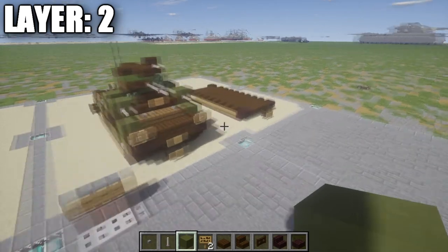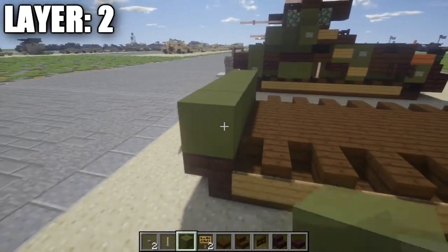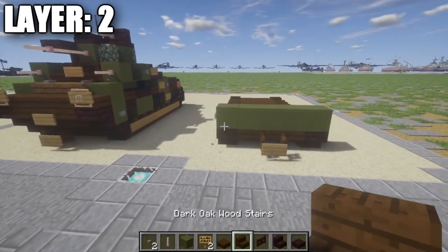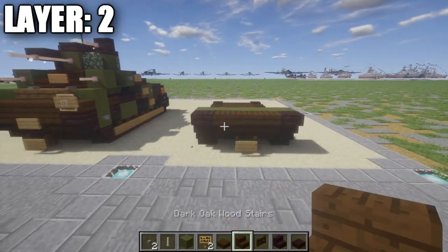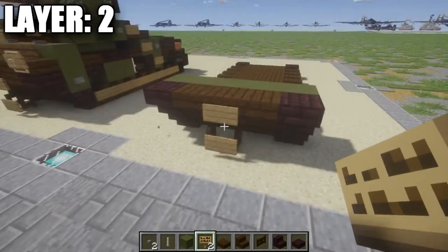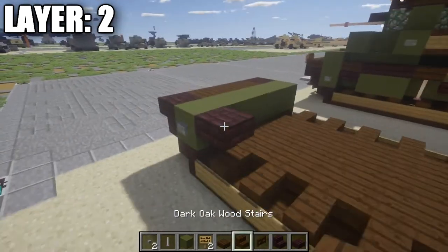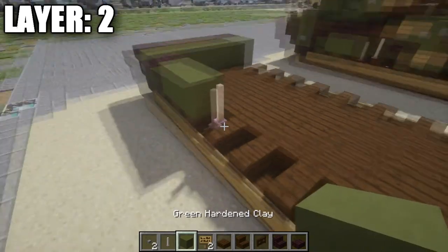Moving on to layer 2. We're going to start by going to our nether brick stairs up here in the front. We're going to place down a row of 5 green stained clay blocks, then place down a stone button on the other side of the row of 3 and continue on. On the front, we're going to place down a nether brick upside-down stair coming off the other side of that row of 5, followed by a row of 3 dark oak wood upside-down stairs in the middle. On the very center stair we'll place down a sign — that completes this front ladder for the crew to use to get up onto the tank. Going to the sides, we're going to place down a nether brick top slab, then two green stained clay blocks.